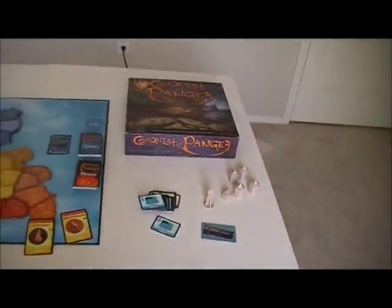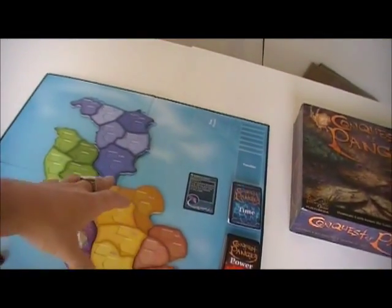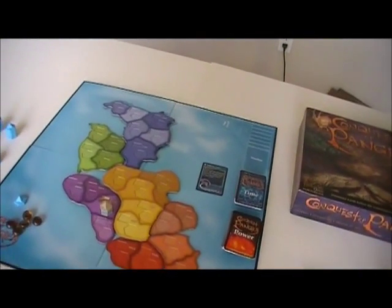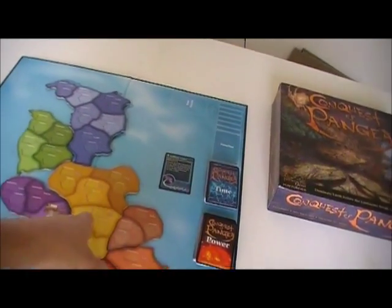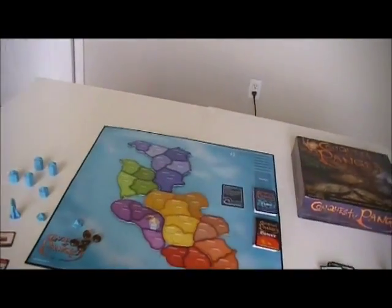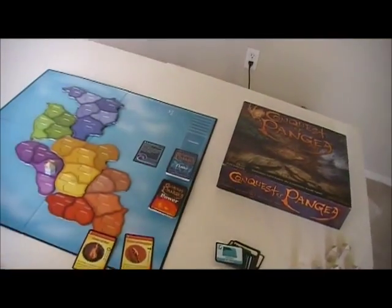It's possible to get ocean rafts, which allow you to do movement from one coastal area to another. There are some non-coastal areas at the beginning of the game, but once all the continents break up, everything is coastal and the game continues.